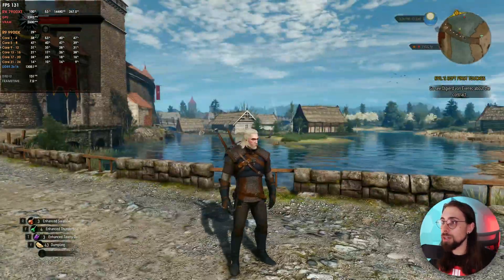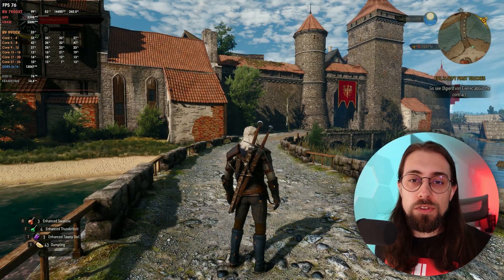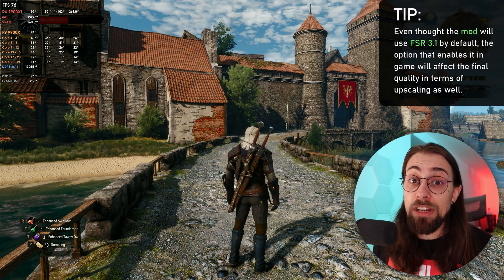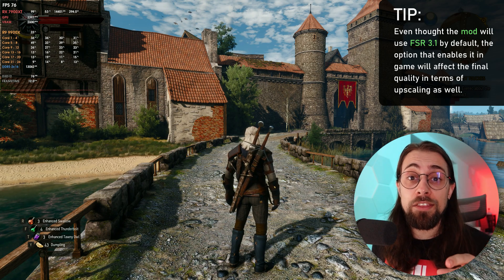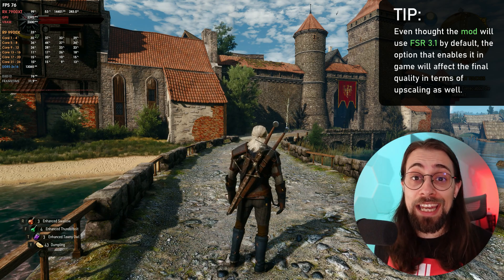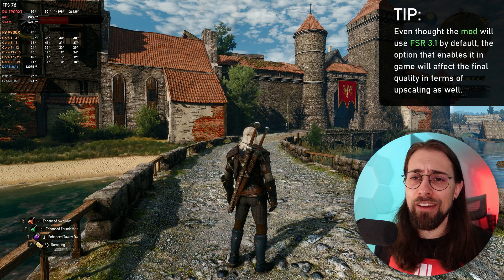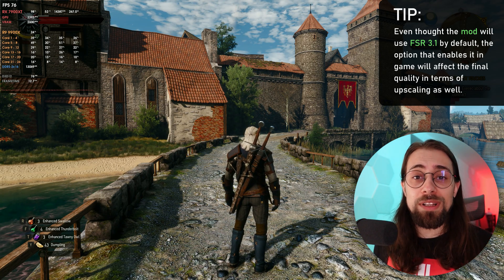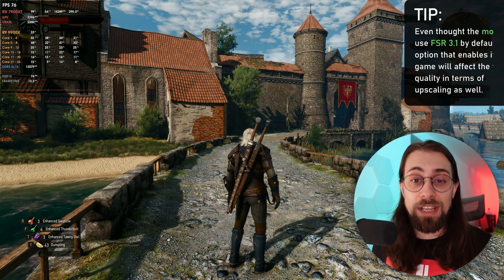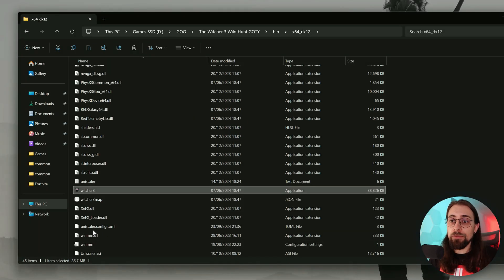One interesting thing I found: whether you select XCSS or DLSS in-game actually makes a difference even when FSR 3.1 is handling the upscaling. FSR 3.1 will use the inputs — motion vectors, depth, movement — from whichever option you select in-game. If you select XCSS, FSR 3.1 uses XCSS inputs; if you select DLSS, it uses DLSS inputs. That's a notable behavior.